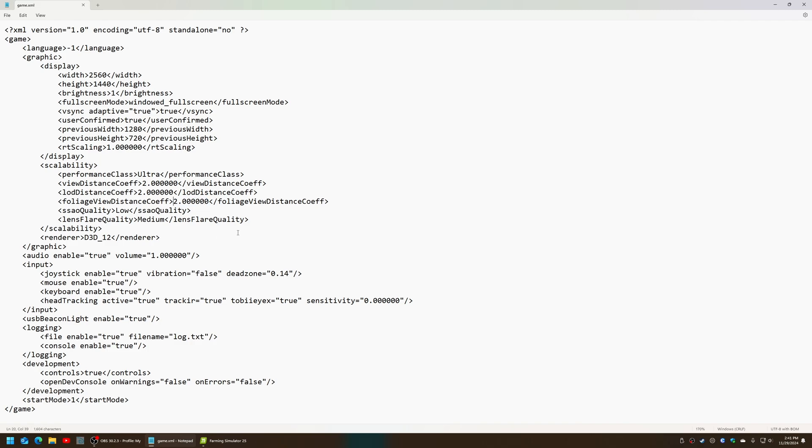2.0 represents 200%, and you can go much higher. I suggest a value of 5 for 500%. And while you're here, if you want to see the FPS counter, change development controls to true.